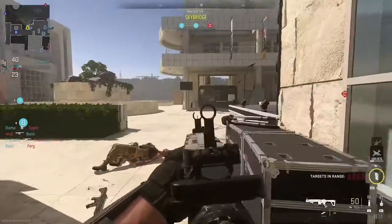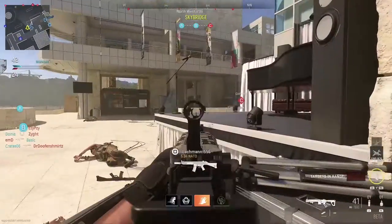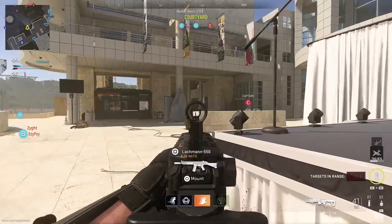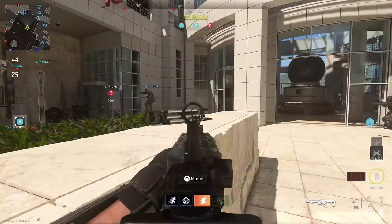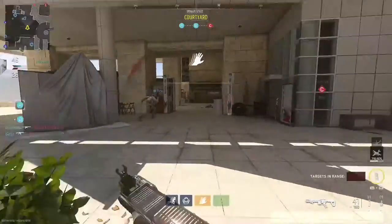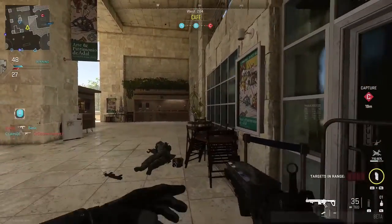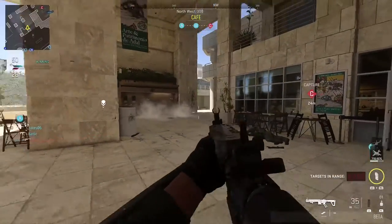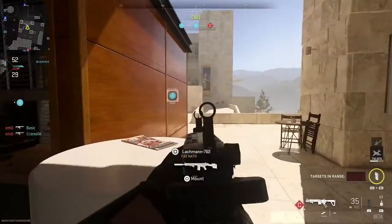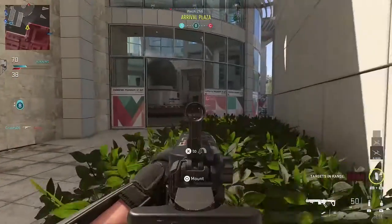For those of you not aware, Modern Warfare 2019 was the first game to introduce squad spawns as a way of reinventing how spawns work and changing the flow of the game. With traditional spawns, each team has a home base and normally you will spawn in or around that home base. With squad spawns, it takes that home base out of the equation — instead of spawning at the home base, you'll be spawning closer to your teammates based on where your team's position is.